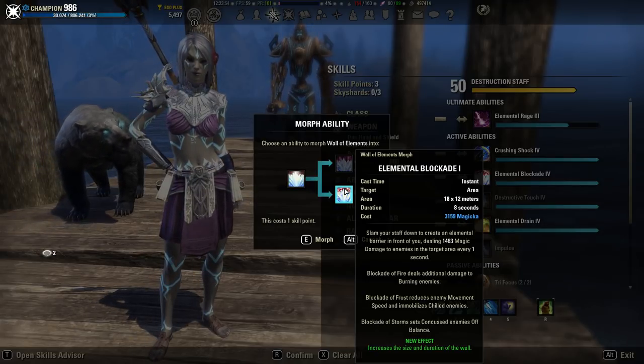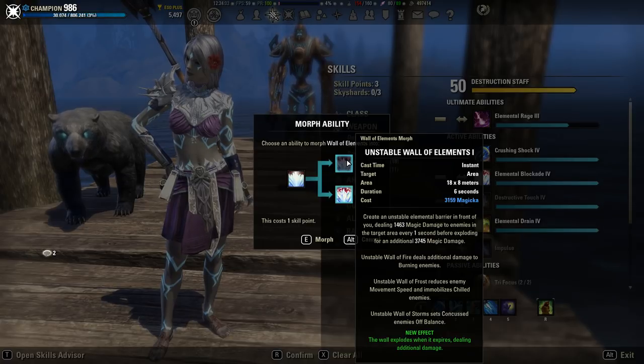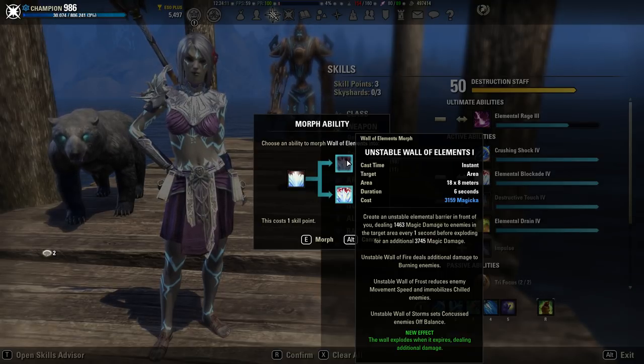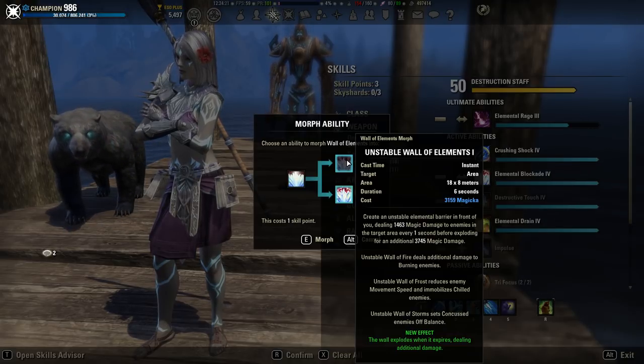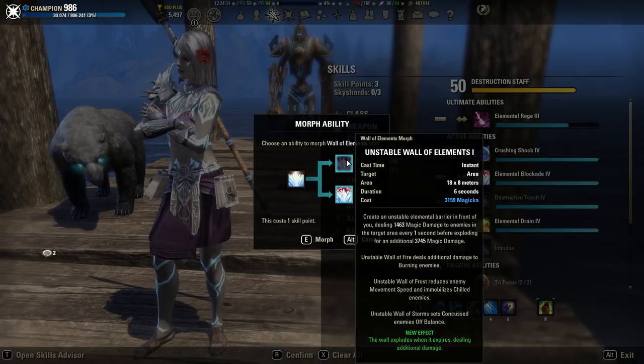Looking at the damage: elemental blockade deals 1463 damage every one second; unstable wall of elements also deals 1463 damage every one second, but it also has a burst damage at the very end — either when the six seconds run out or when you recast it early. That final hit, in this case 3745, is more than twice the magic damage you'd get from the eight-second elemental blockade. So the total damage dealt by unstable within six seconds exceeds what elemental blockade deals within its eight seconds.